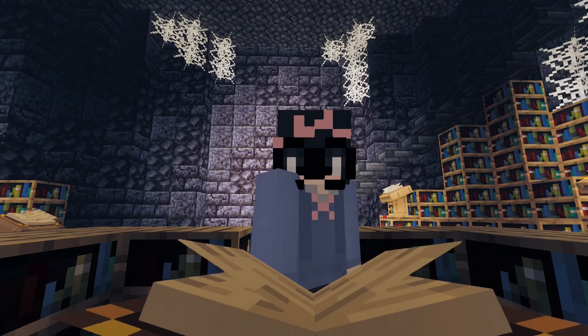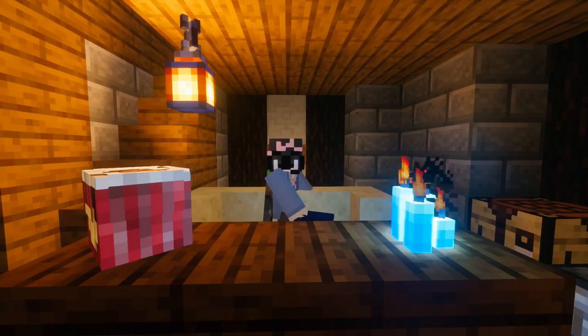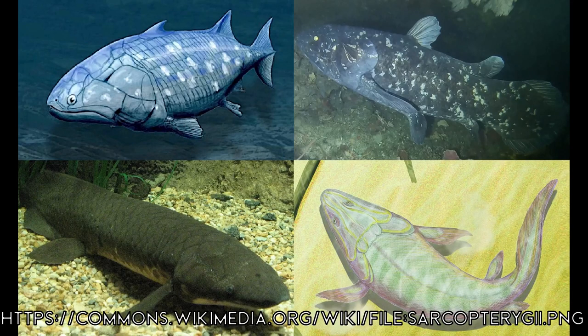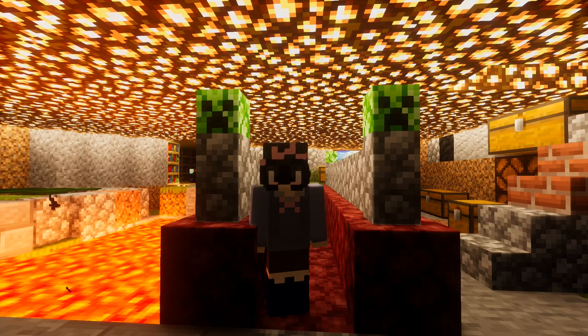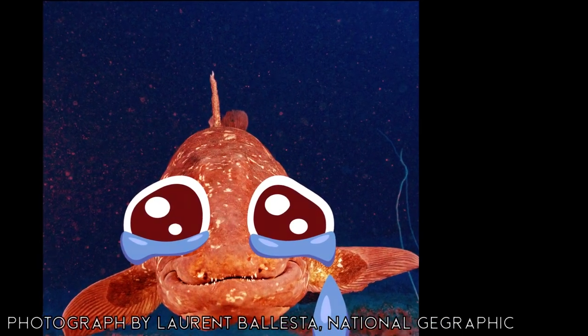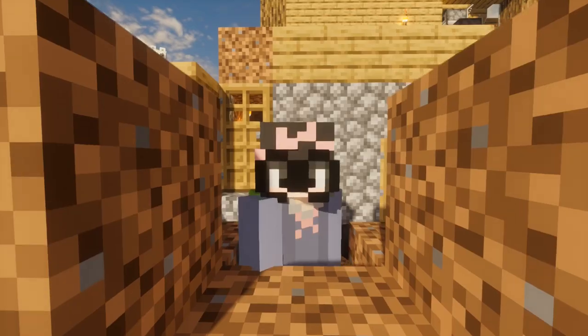We'll start with animals first. I did not include corals here but normally they would appear. Moving on to vertebrates — I have separated them into groups for simplicity. I did not include sharks or rays as they don't exist in Minecraft. We have the lobe-finned fish group, which actually includes land animals and coelacanths, but we only have land animals here since those fish don't exist in Minecraft.